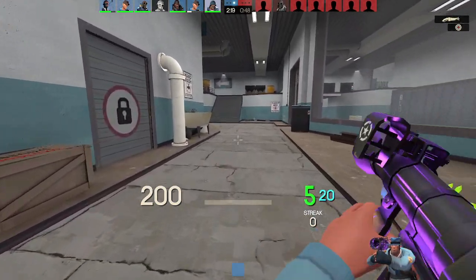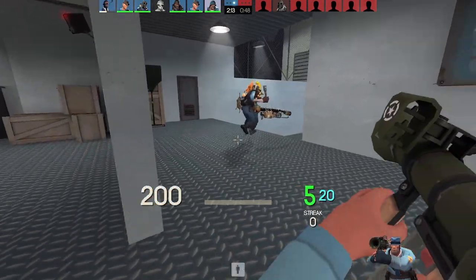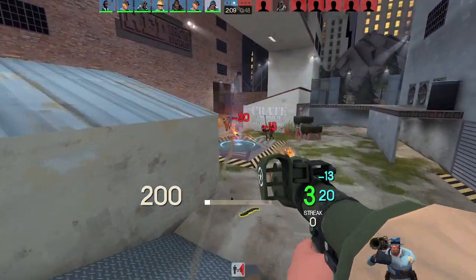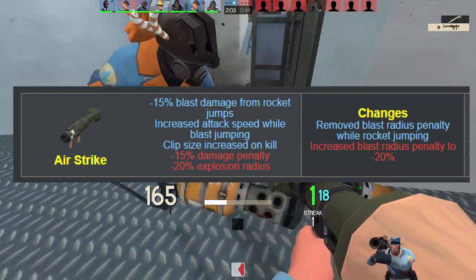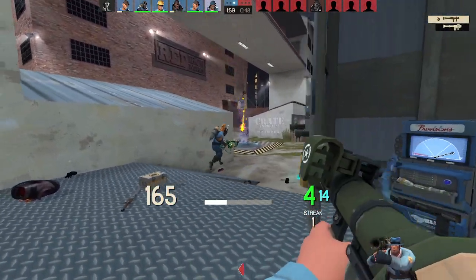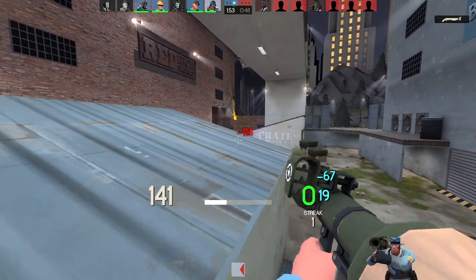With a class that's as well-rounded as the Soldier, you'd think he wouldn't get much tweaking outside of some basic stuff like the Righteous Bison or the Liberty Launcher, and while they did get changed up for the better, the server decided to up the ante on various other things I didn't think needed any changes. The blast radius being removed on the Airstrike is a pretty nice change, as well as giving the Buff Banner some extra ammo as a plus. From what I've tried with it, it's not really that bad.